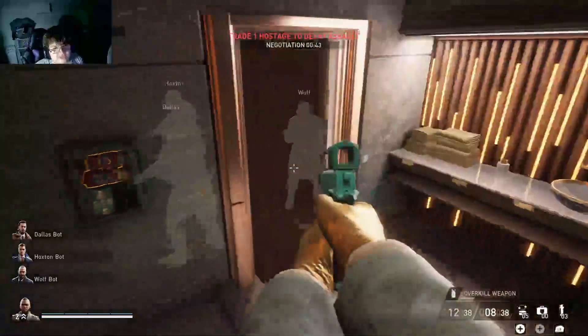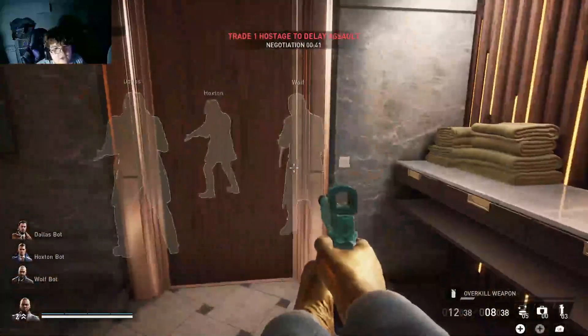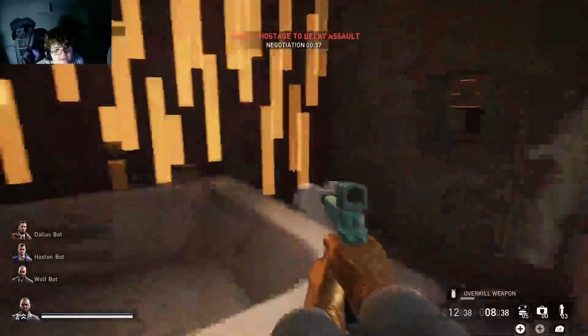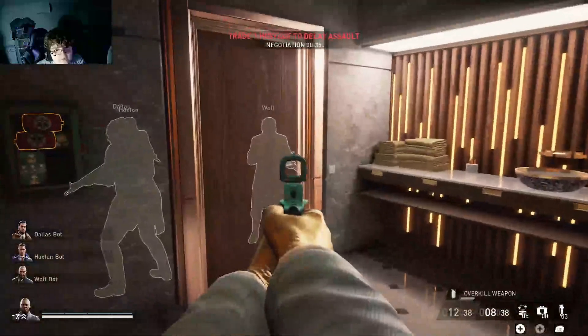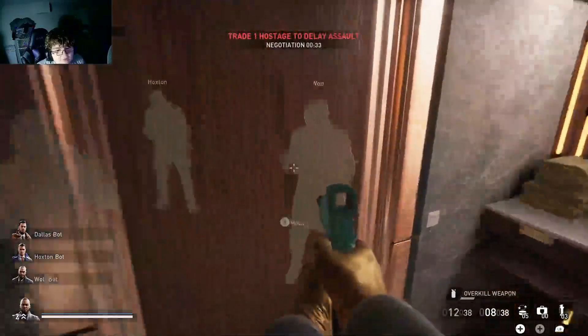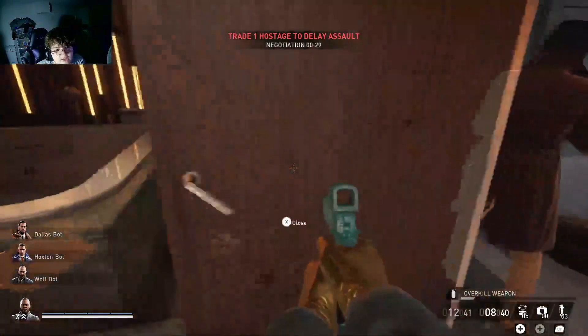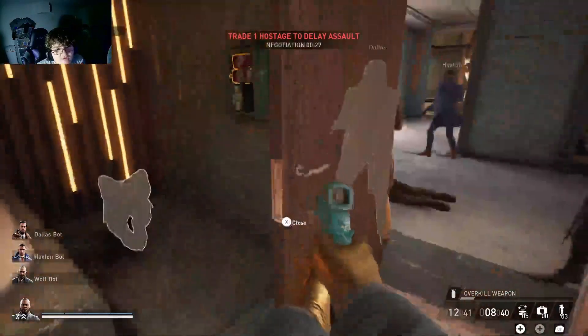So there's two things you can do. First off, choose which way you want your door to open, because there are two spots you can go to. One of them would be right here, and preferably you want your door to be facing this way. Then just shoot the lock so it'll stay like that permanently.